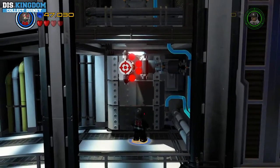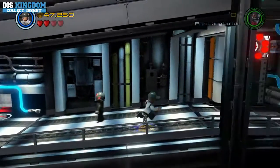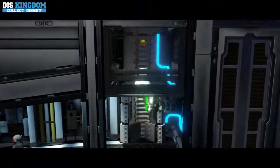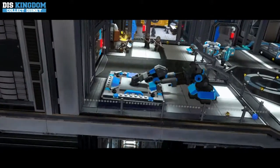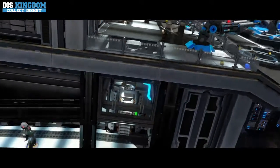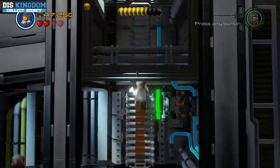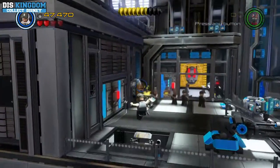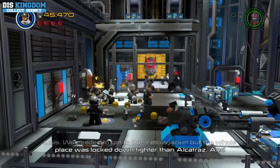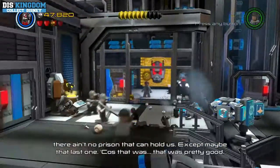We're going to have to — I need Lewis for this one. I'm just trying to work out where Stanley is. We need to get to the Yellow Jacket, but the whole place was locked down tighter than that. There ain't no prison that can hold us — except maybe that last one. That was pretty good.